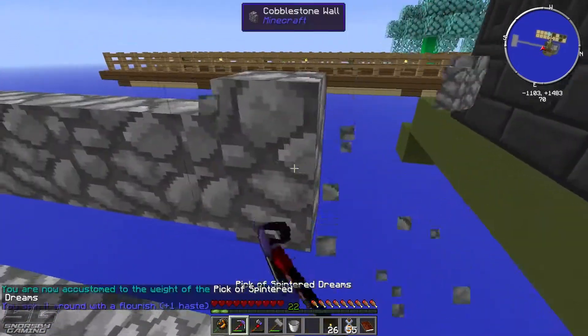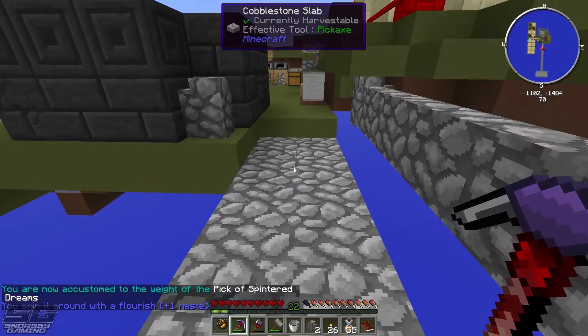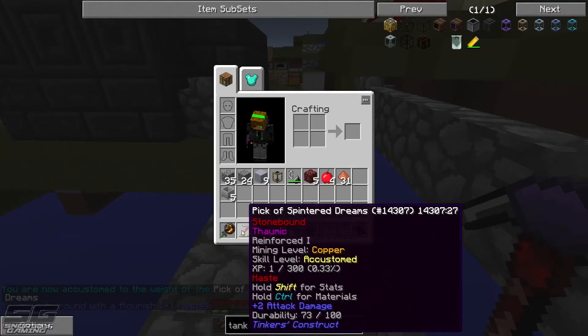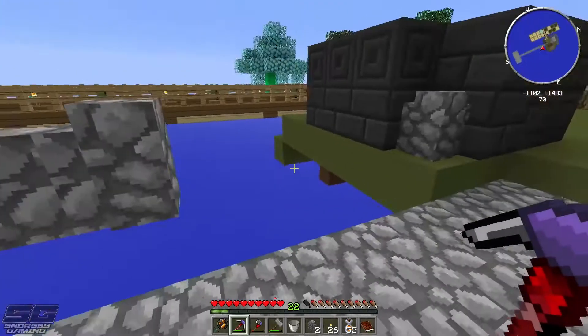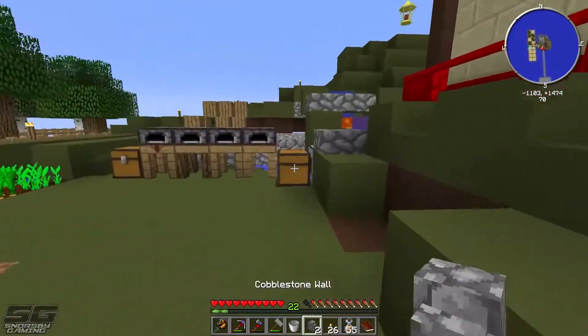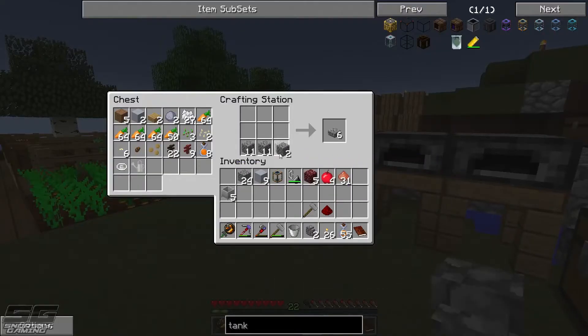New pickaxe notification — the 'pick of splinter dreams' has leveled up, giving us one level of haste. It's got a 4.38 mining speed and the stone bound trait — we can upgrade that later.